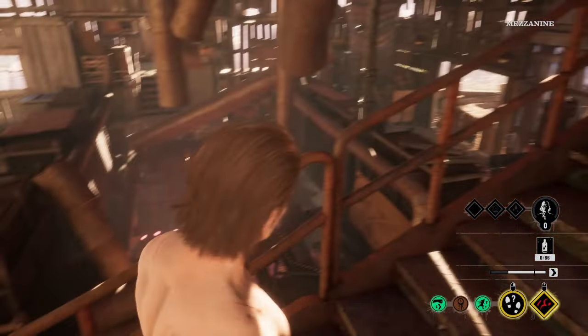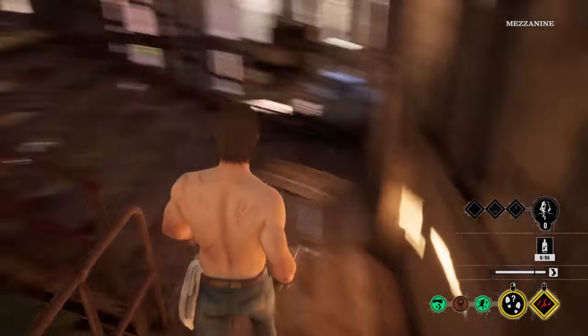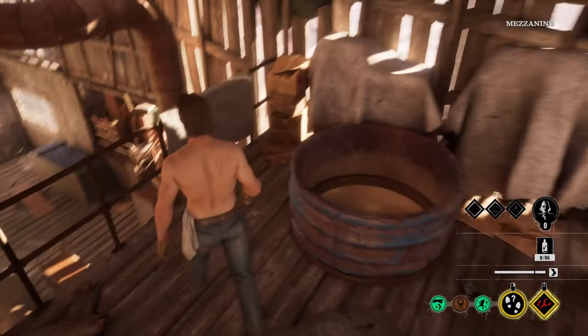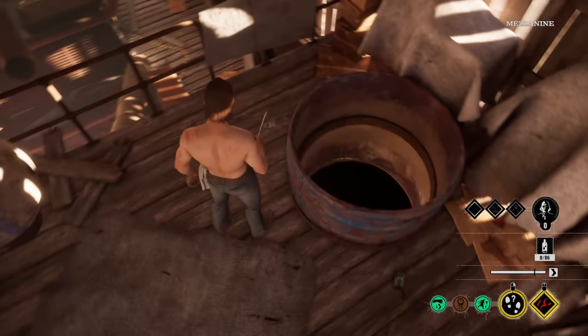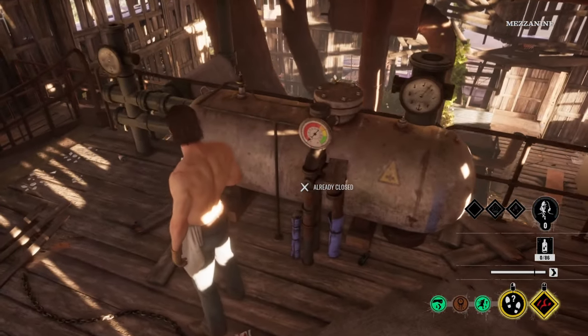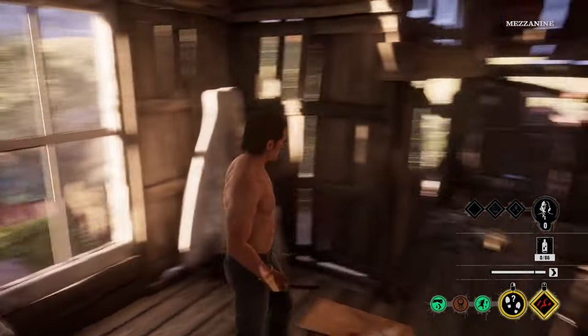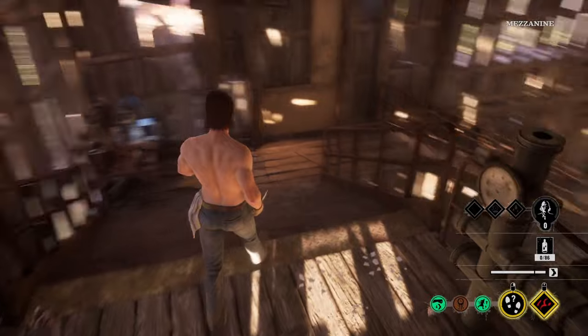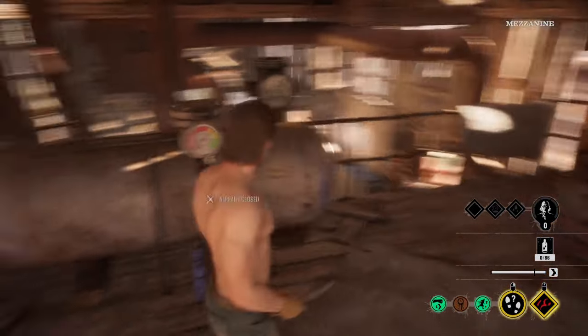The only way to move up is through these stairs, I believe. So if you're stuck up here you're pretty much in danger. But you can take this well over here. We also got a pressure valve spawn on top of this building. As you can see, we're really high up.